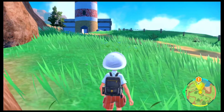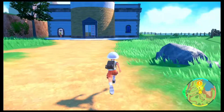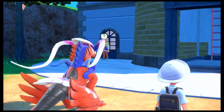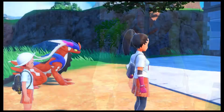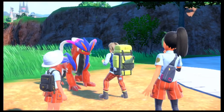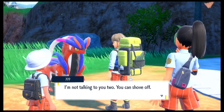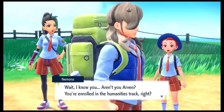The next objective is to head to the Lighthouse, so let's make our way over there. It seems like someone is actually standing there. I was trying to go away and see what we might find behind the lighthouse, but I guess we have another cutscene. That was really rude. What are you doing out here? That was surprising. He is not addressing us both — he is asking us to show off. Wait, I know you. Aren't you Arven? You are enrolled in the Humanities track, right?